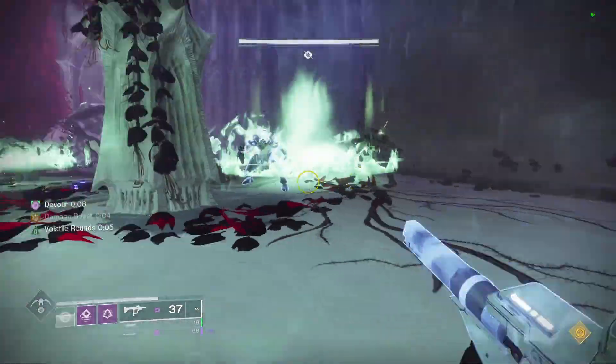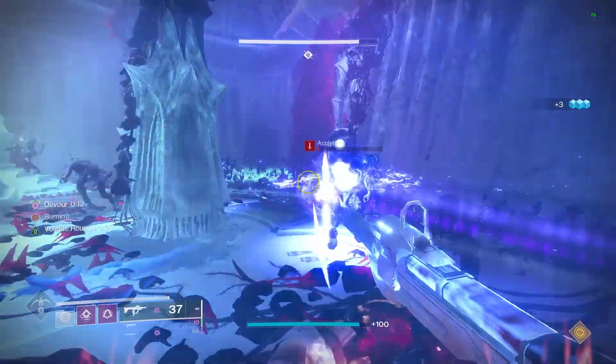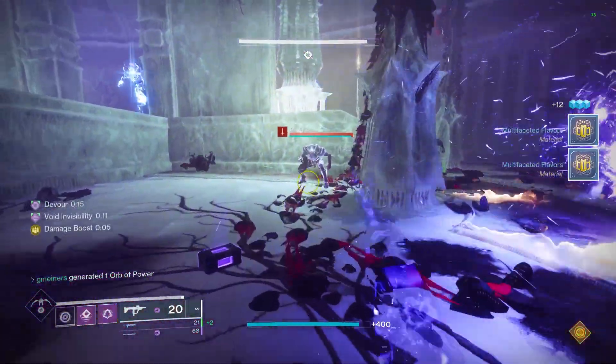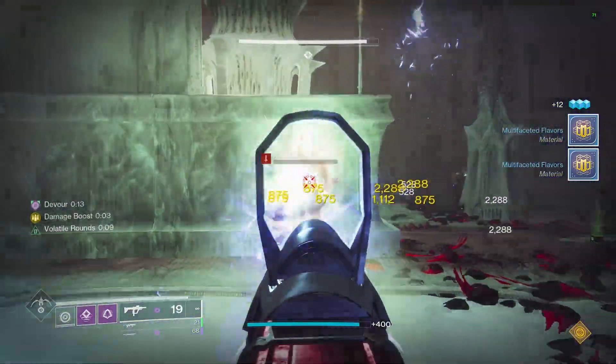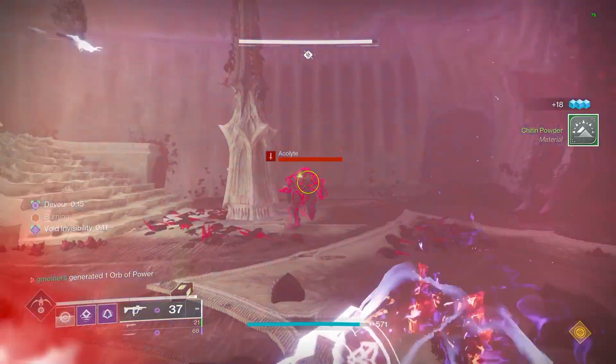The main cycle we are going to be running here is dodging to proc Invis, then getting volatile rounds from Gyrfalcon's, and then going absolutely crazy. This will infinitely re-proc the 10 seconds of volatile rounds each kill we get, so as long as there are enemies, we have volatile rounds for all Void weapons.